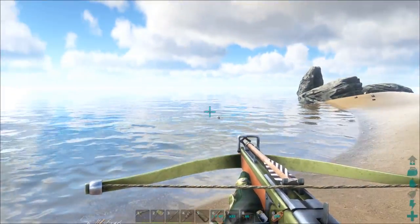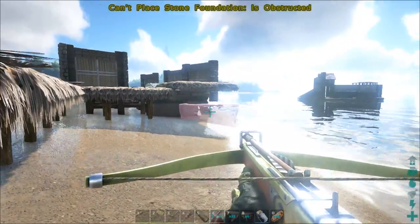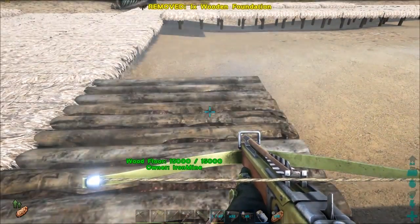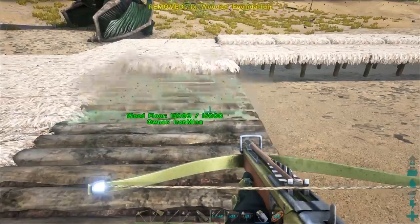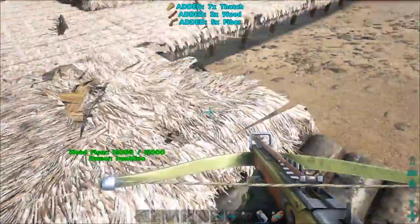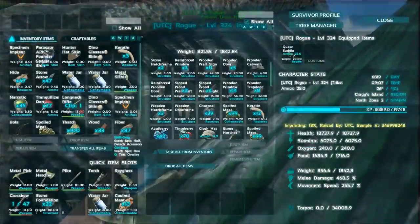He's getting eaten by piranhas now. What I want is a home base — a place to set up. I think the time has come for me to get the fabricator, the industrial grill, the chemistry bench — spots where I can make building and crafting things easily. I wonder why it worked in that one spot. It looks like yeah you totally can do a foundation there. I think I'm going to have to grab more of these wooden ones — I want to go all the way over to here.